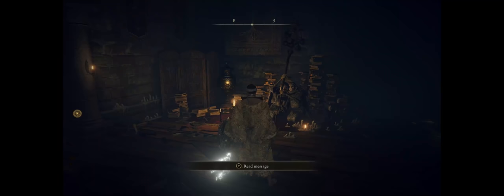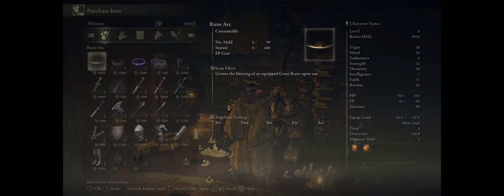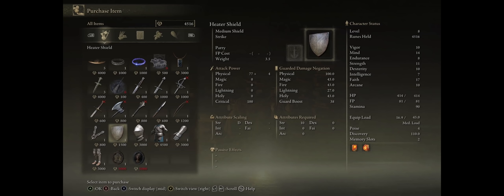Another great purchase for your early level prophet or faith caster is the Heater Shield from the Dwing Husk merchant, because it does actually have 100% physical guard damage negation. Also, it only requires 10 Strength, and as a Prophet we already start with 11.